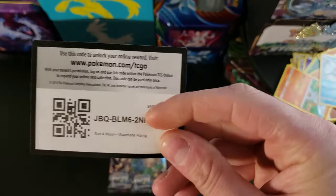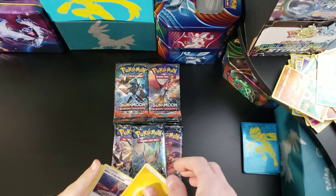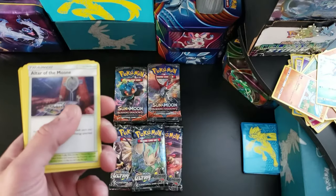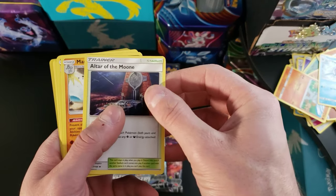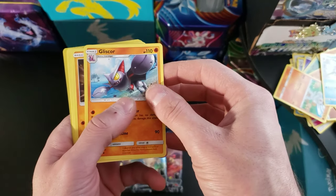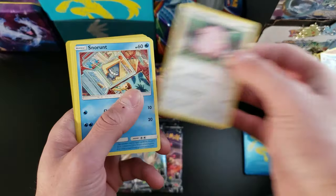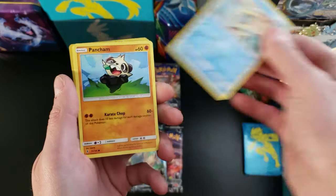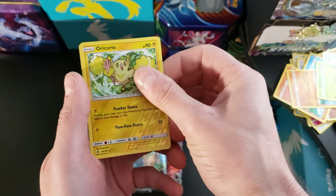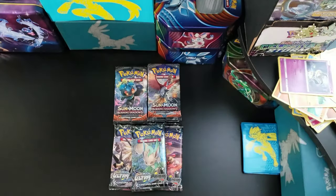Another code card. We got a Lightning Energy. Trainer, Altar of the Moon, Machoke, Gliscor, Machop, Chansey, Snorunt, Pancham, Bellsprout, Oricorio reverse holo rare, and a Mimikyu as regular rare.